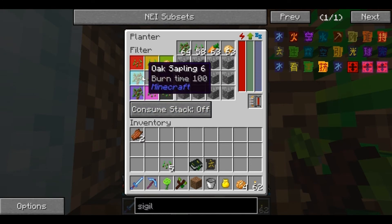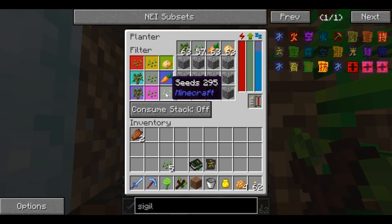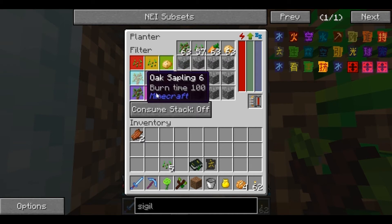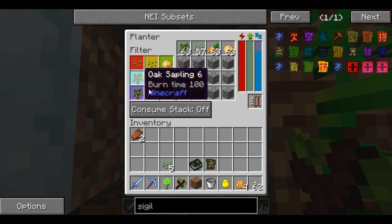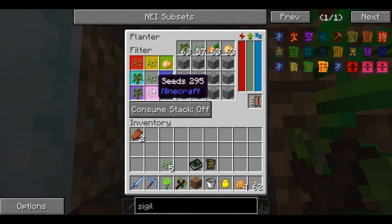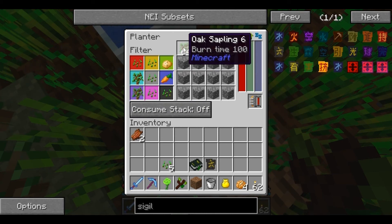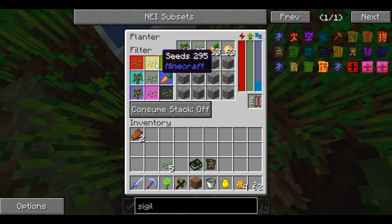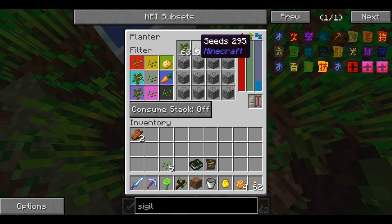When you look at the planter, these nine squares tell you how you can set things. I put the saplings in the red square, and then it planted the saplings all over everywhere - I told it the red square is where you can plant saplings, but I didn't say it couldn't plant them in the other squares. So it automatically distributed them amongst all the other things. Now, since I've specified something in every slot, it will only plant in the appropriate areas. That's why I actually wound up putting seeds down the center here - so it will go ahead and plant seeds there and not leave it open.